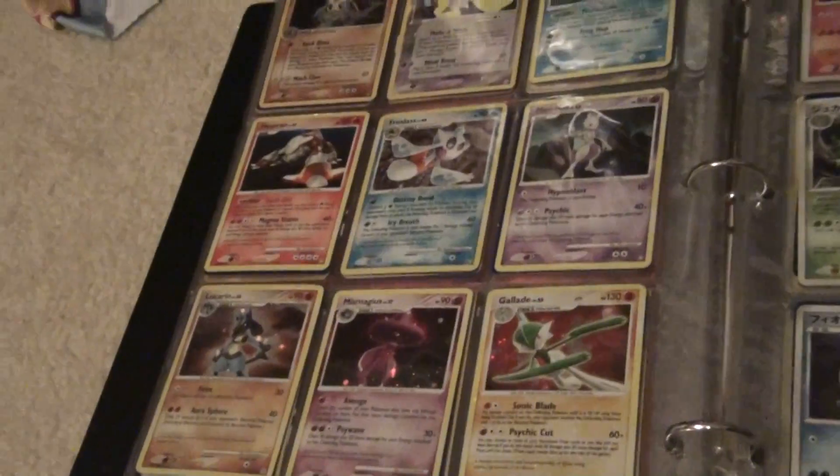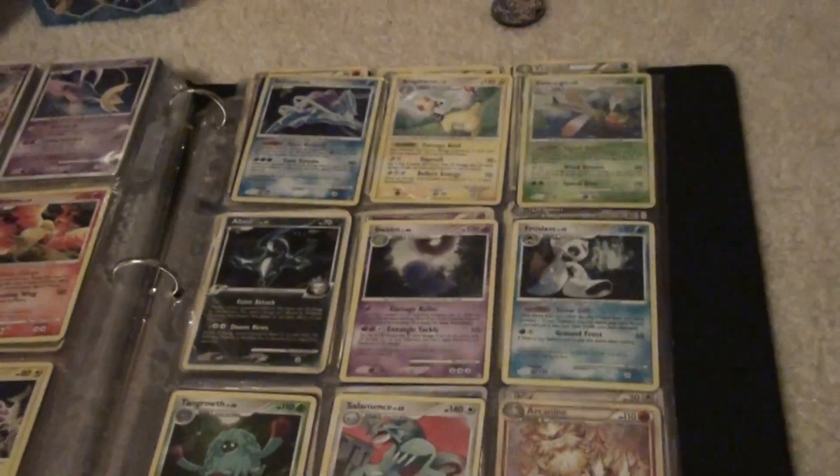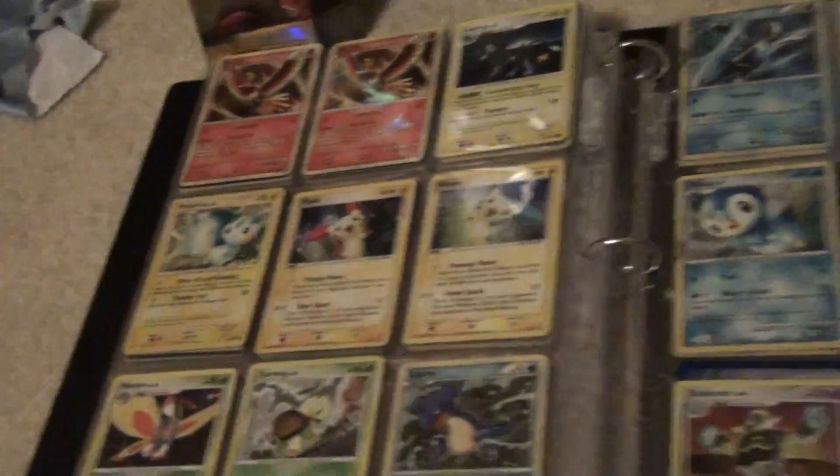Power Keeper stuff, Diamond and Pearl stuff, Japanese stuff, Platinum stuff, HeartGold stuff, and promos.